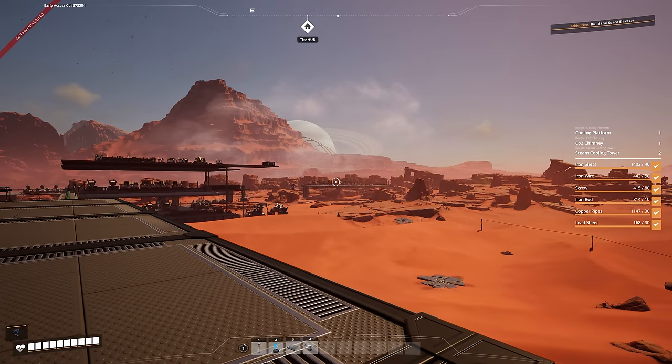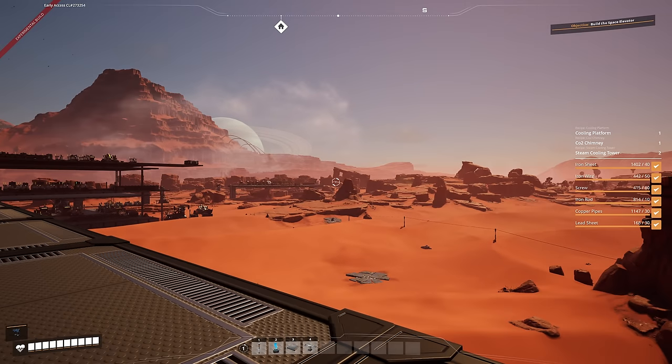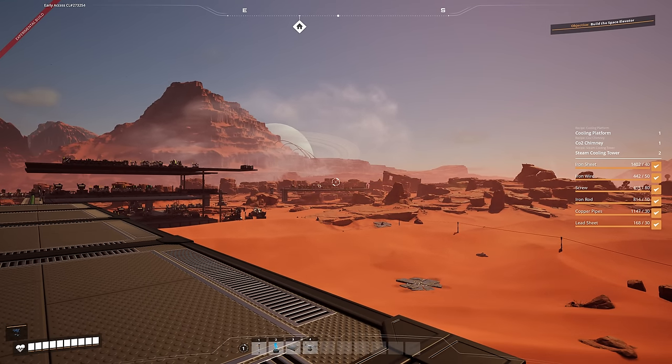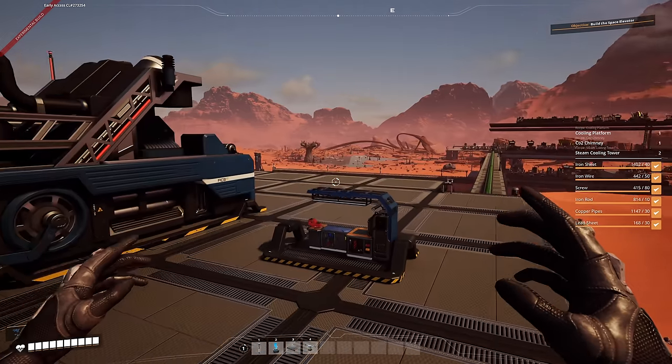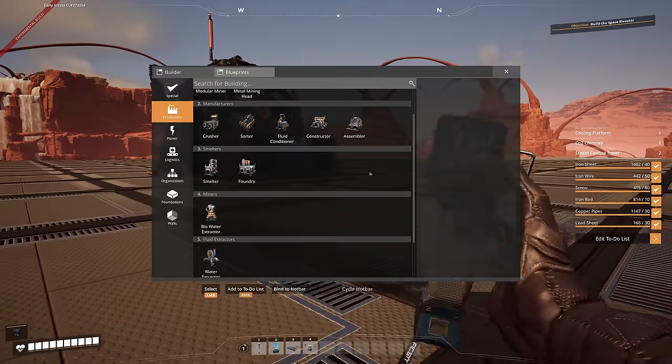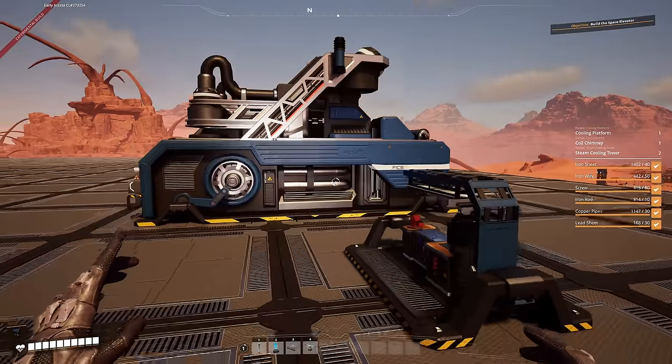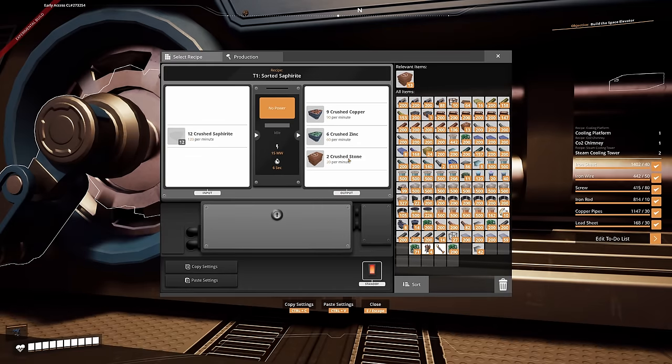The bronze frame can actually be produced inside the bronze factory over there because bronze is being made over there, tin is being made over there, and I could just bring in an iron node from over there to then get some screws being automated — which I think we'll probably aim for on a later date. Because the space elevator requires 100 bronze frames.